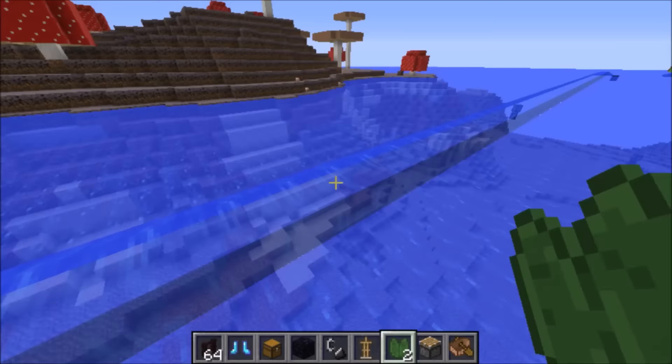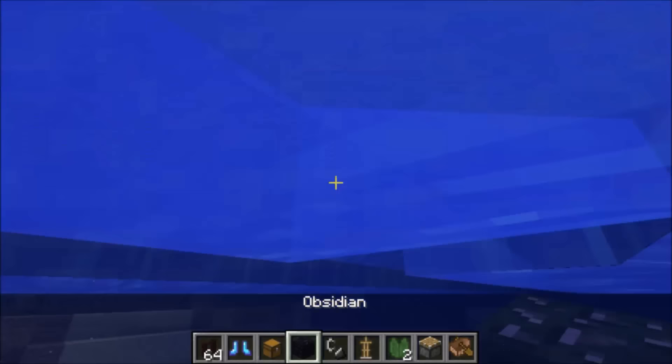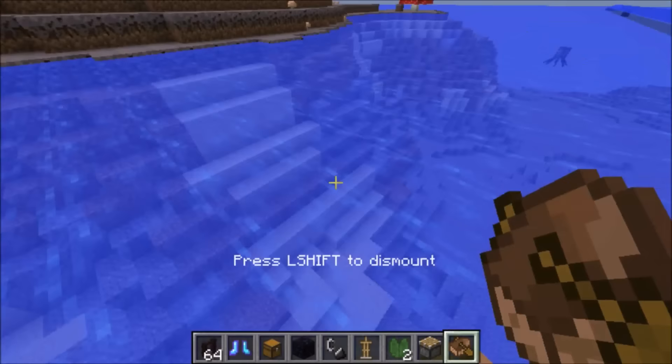Now if you do want to have a single opening to actually get through this waterway, so that some people who do want to cross can pass through a small area, you can do this just by putting a lily pad on top of the source block here, then come in underneath and actually put a block at the bottom of the lily pad. Then you can just come and remove some of these source blocks here. This way, this will make a nice little area for anybody to be able to cross with their boats without having their boat sink.